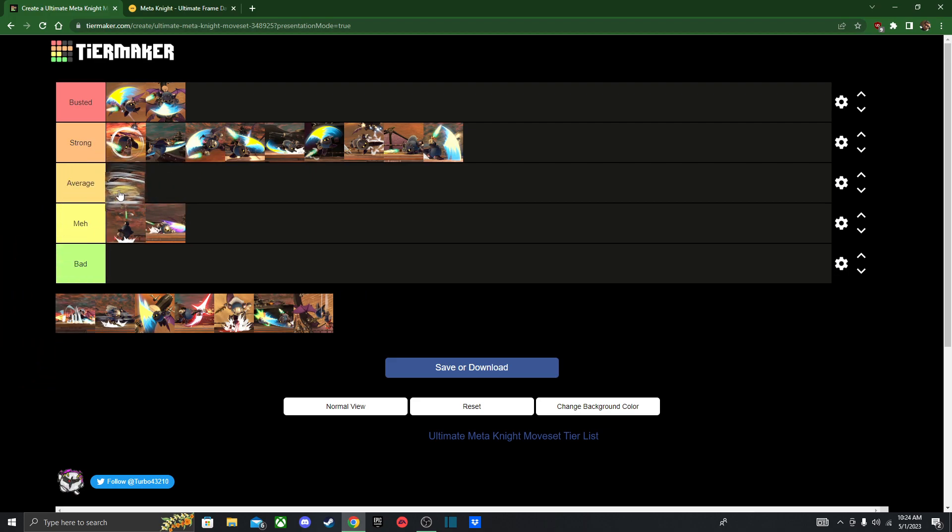His tornado — I only use this as a combo finisher or as a tech read. I don't use it too often, but it's still pretty good. Some people use it for recovering, but there's a special free fall you enter after using it off the ledge, so be careful. All his specials do put you in free fall, so I should note that. Its main use is just as a combo ender. I think Tornado is much stronger than Nair, though I'm not sure.